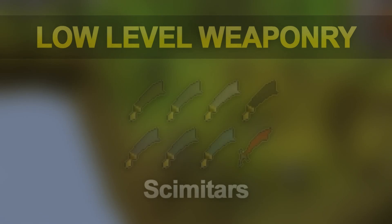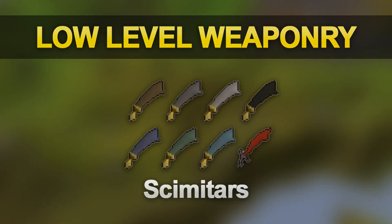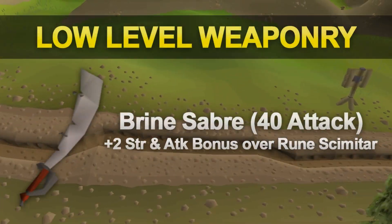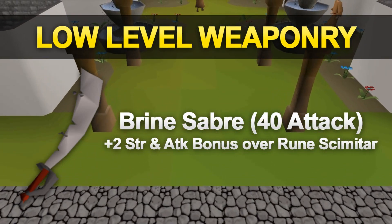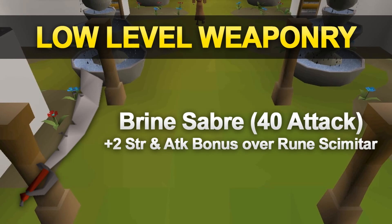At low levels, scimitars are the best for training your melee combat. Your attack level takes slight priority over strength at lower levels since you need to unlock those better weapons. All the way up to level 40, the rune scimitar is the best for you to use. However, members unlock the brine saber which gives a slightly better slash and strength bonus in comparison to the rune scimitar, and it can speed up your training at a lower level.